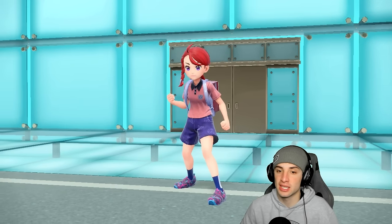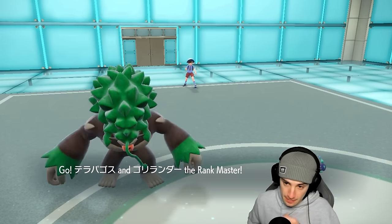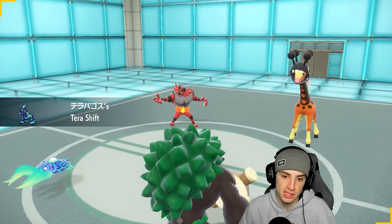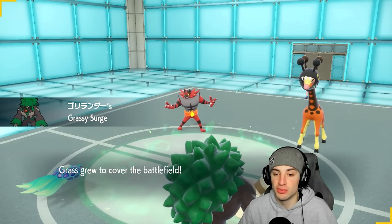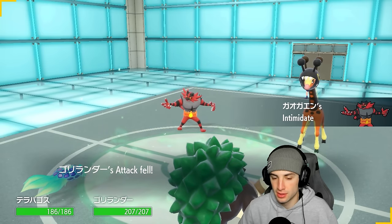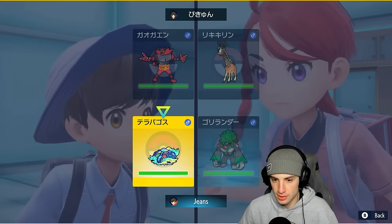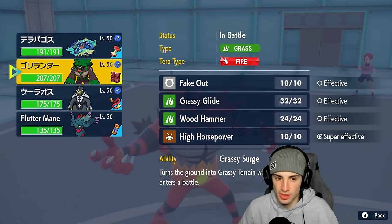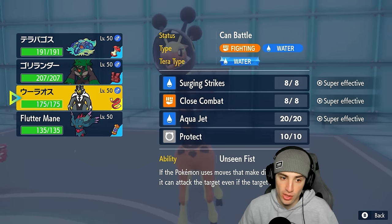We're 1-0, looking to go 2-0 and guarantee a winning record. They end up leading Incineroar and Frigiraf — they can fake me out but I know my Rillaboom outspeeds Incineroar because my ability proc'd first. They could pop Trick Room or just fake me out. I kind of want to set up Calm Mind. Maybe I should swap into Fluttermane or Urshifu.